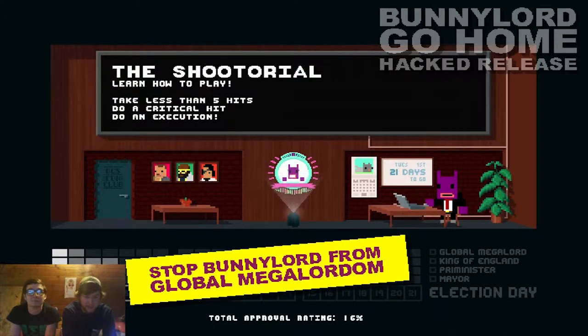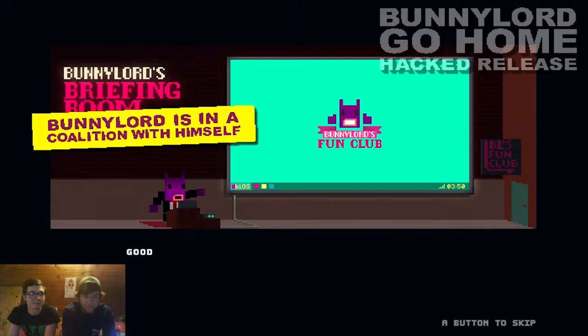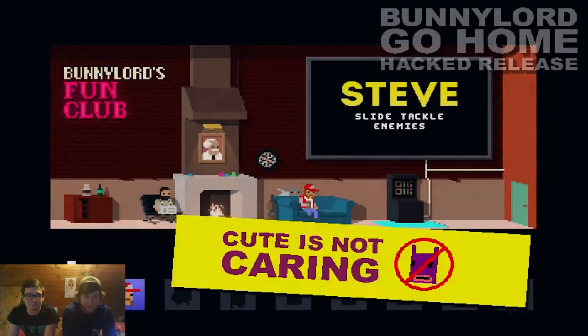The tutorial objectives are shown: take less than 5 hits, do a critical hit, do an execution. There's a morning dream team intro, but we accidentally pressed A to skip it - that's fine.